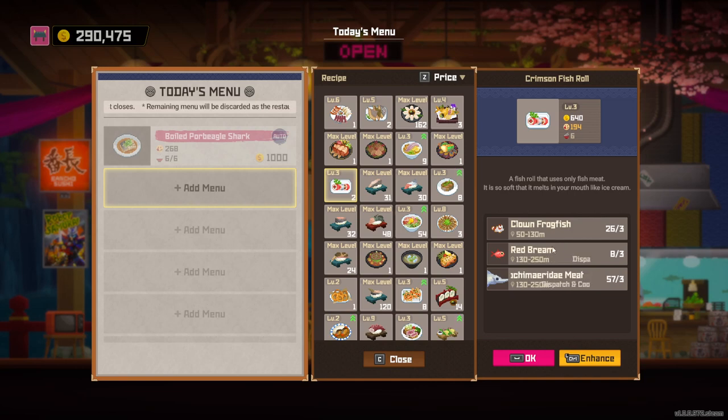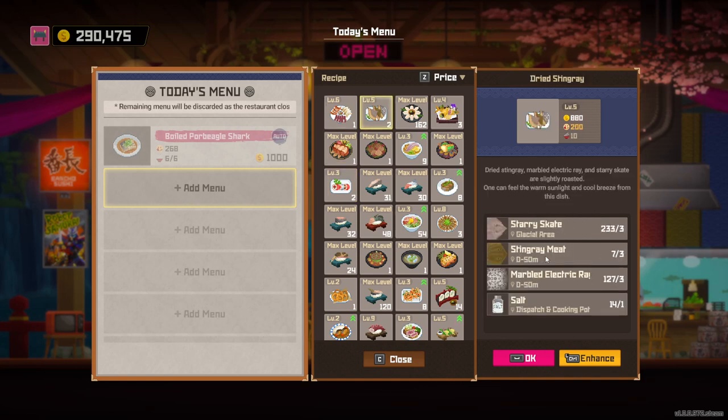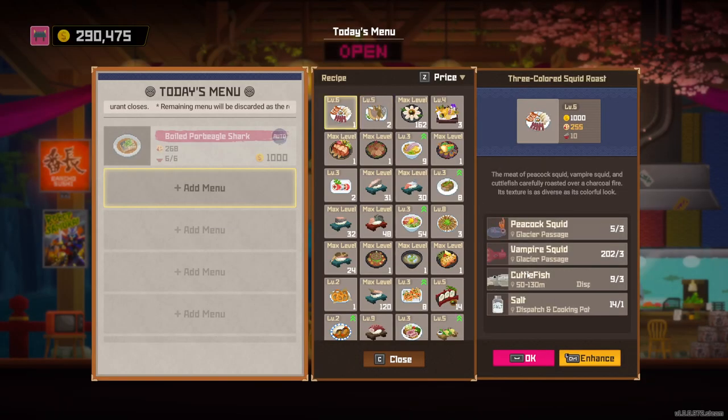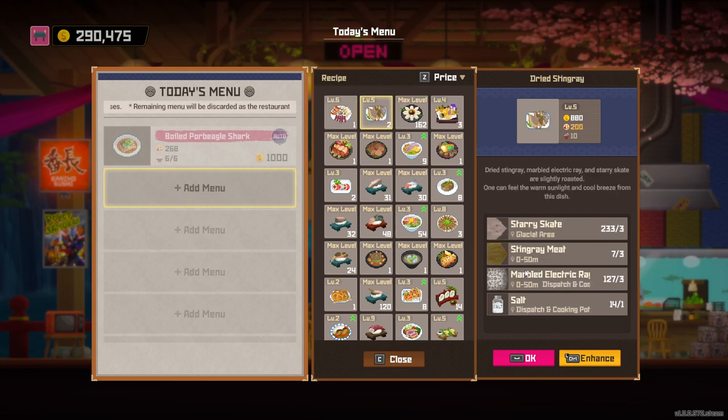The other good dish we're going to have here is dried stingray, which is going to be 1002 at level 6 and 10 meals just like the other one. This involves the stingray and it's going to be a rank 9 meal — the other is only rank 8 — if you're worried about that for your branch manager's cooking. These stingrays are pretty big and they share a tank, and then you have your glacial area one too. This one is unlocked by Carolina at level 15, so you level up Carolina to level 15 and you're good to go.